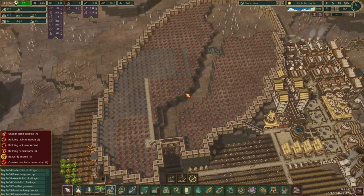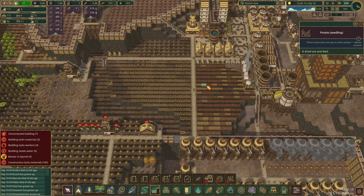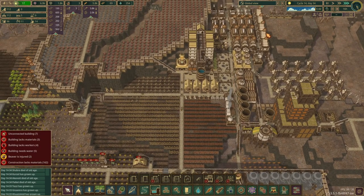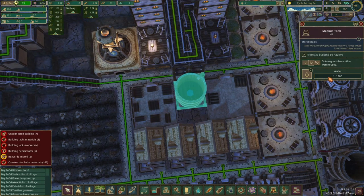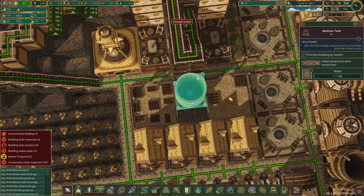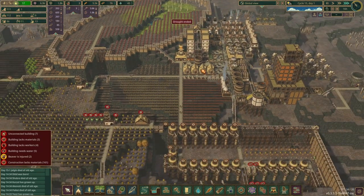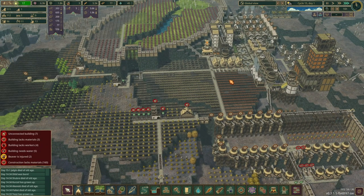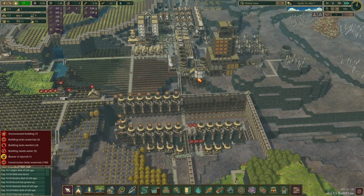Oh my goodness. Look at the last — one water. The last one drop of water. And the drought has ended. Oh my goodness. We literally made that by with one water left. Holy crap. That is way too close. I don't know how the heck we just managed that, but we somehow did it. That was insane.